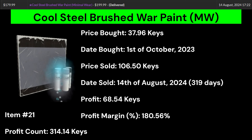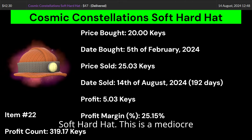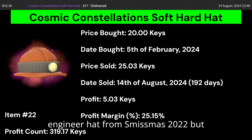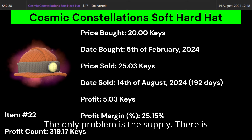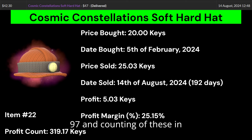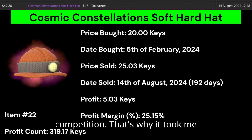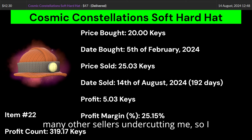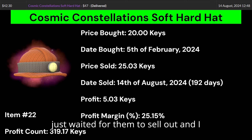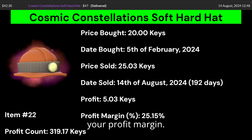Item number 20 is a Haunted Ghost Killer Exclusive. Haunted Ghost is a solid effect and the Killer Exclusive is a very popular all-class hat. I'm surprised this unusual effect is so much cheaper than some other effects, but that's just the way it is. It took quite a long time to sell because of an oversaturated market, so make sure to mitigate the number of sellers you're competing against. Item number 21 is a Cool Steel Brush Wallpaint Minimal Wear, bought back in Summer 2023 when it first released. I just kept it at a high price because I forgot about it — this is definitely a fluky sale with an insane profit margin.